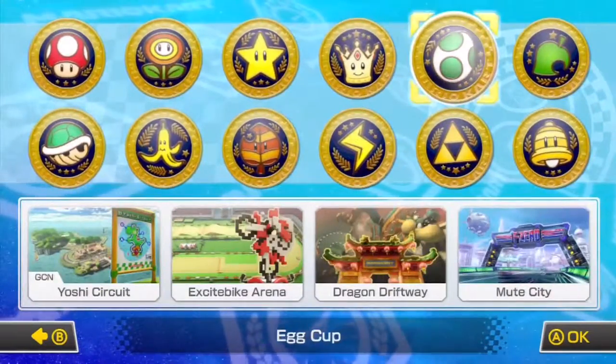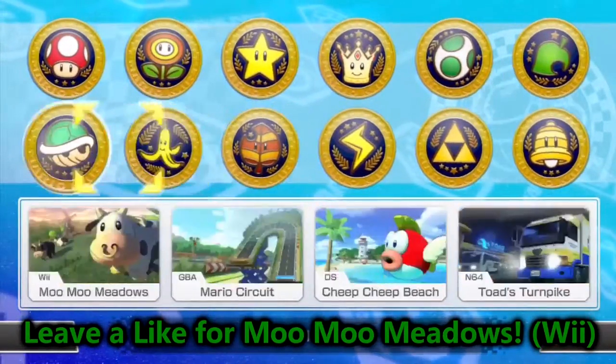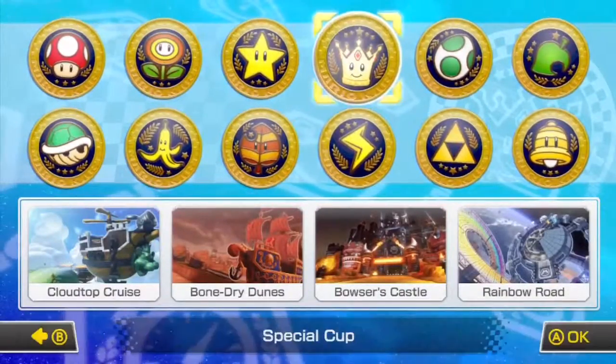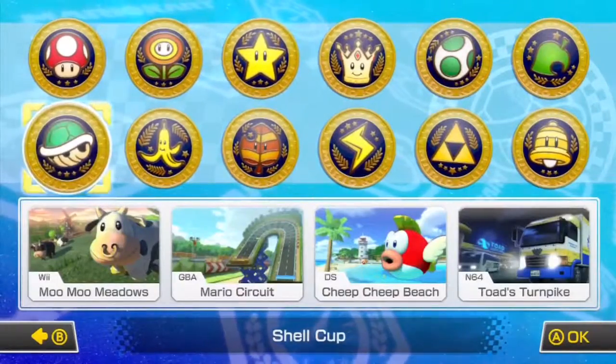Now, we're not going to go into the Egg Cup. We're going to actually do all four of these cups first — the Shell Cup, the Banana Cup, the Leaf Cup, and the Lightning Cup — before we go into the DLC ones. So in case you're wondering if we're going to the Egg Cup next, I want to do all the regular ones first, and then do the DLC ones last.